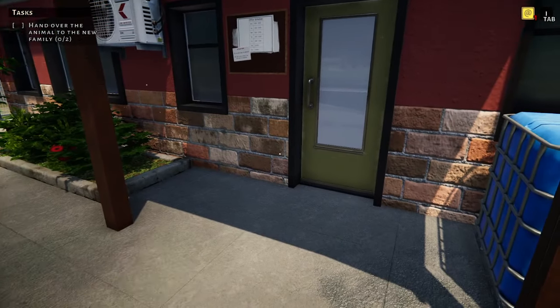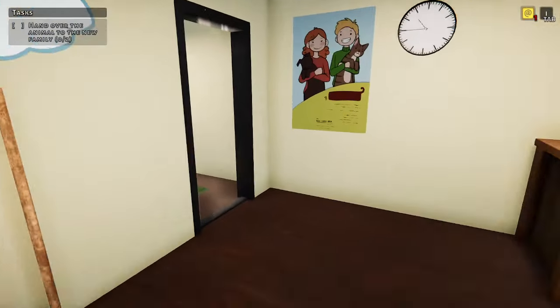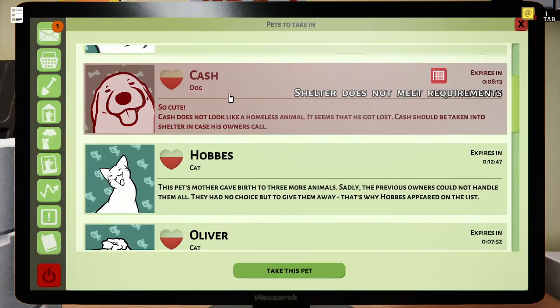Hand over the animal to new family — objective two. I guess that means we need to get two animals and make sure they have some family. Let's go in to take in animals.